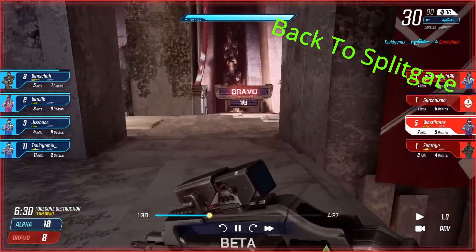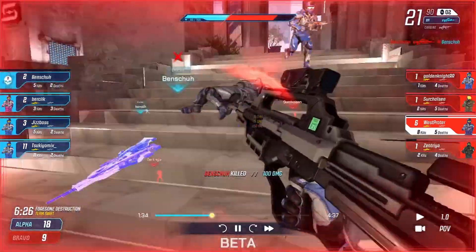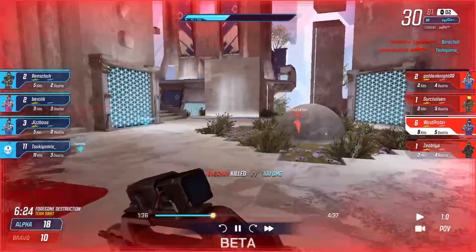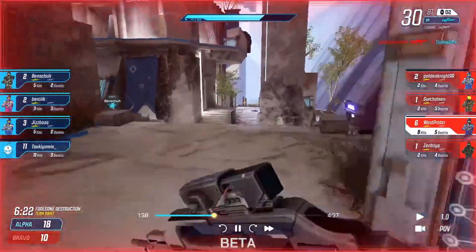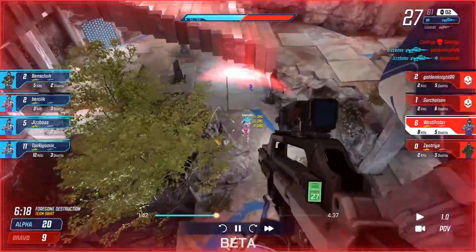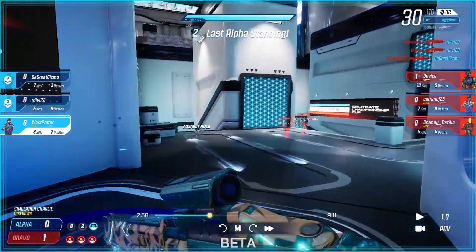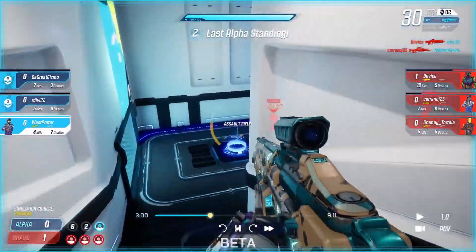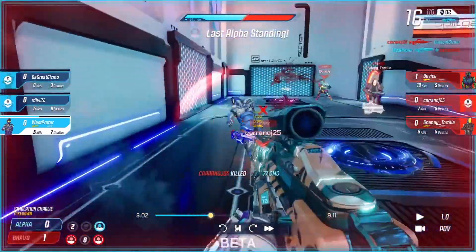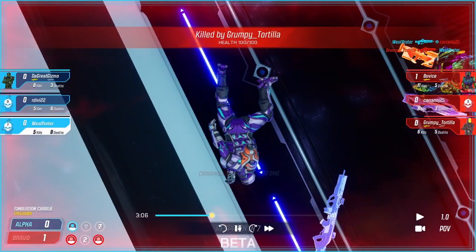Another really interesting gun is the SMG. Normally SMGs are balanced by making them inaccurate at long range, but Splitgate doesn't have long-range inaccuracy. This means the SMG just won't do that much damage at long range. So if you run out of ammo in medium or long range gunfights, you definitely want to take out your SMG instead of trying to reload. It's also really good at close range, so I'd recommend picking it up.